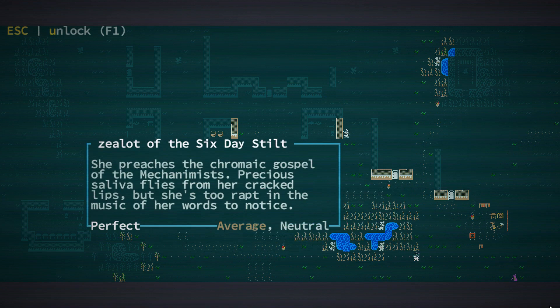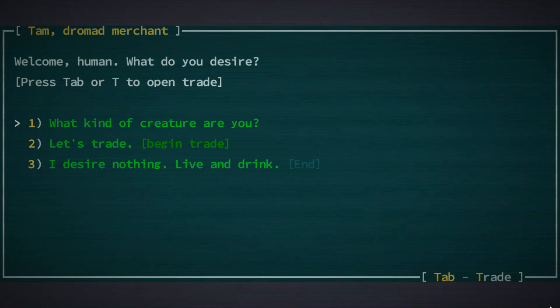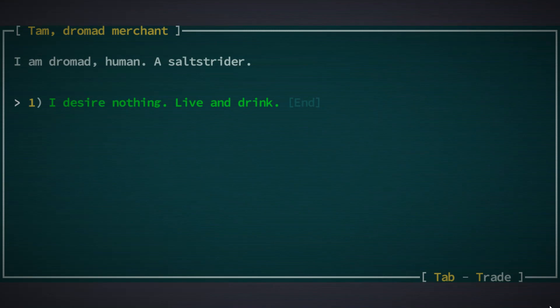Wait, where's the zealot? Oh, he's up there. Oh look, there's — what's his name — Zestifus. This is a meme in the Caves of Qud community that a lot of people really like. The dromads, by the way, are kind of like camel people.